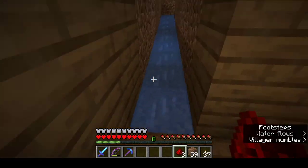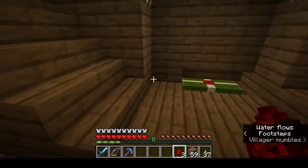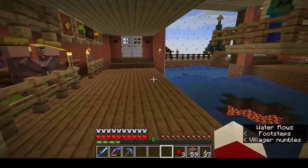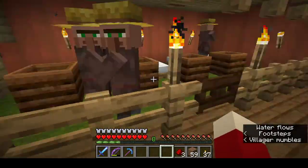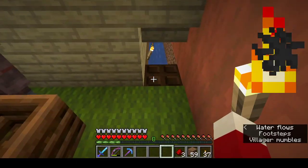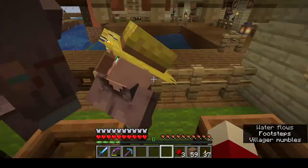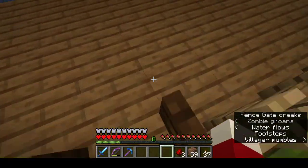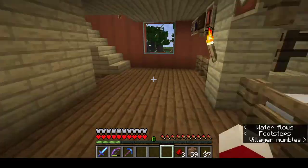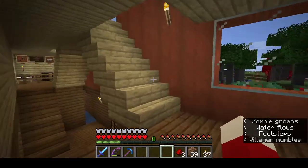This is actually how I got my baby villagers. It started with two villagers, bred them up, and then the babies would walk over here onto this trapdoor and fall into a water stream, and the water stream would take them down here where they couldn't get back - they would just find the empty slot I had made for them.